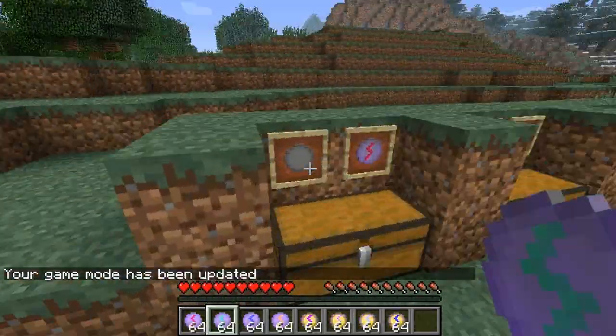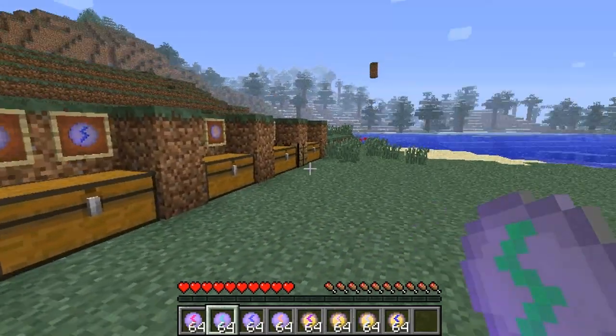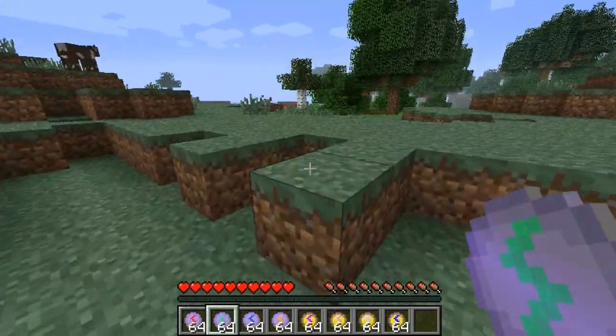We're going to start off right here with a Blank Rune. To make it, you need stones all in the middle and one on the left and one on the right, and you get a Blank Rune. You basically need this to make most of the other stones. The first stone we have is a Health Rune.